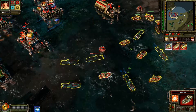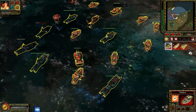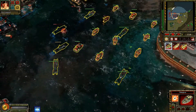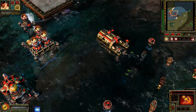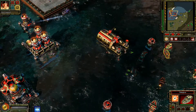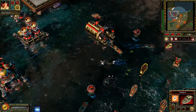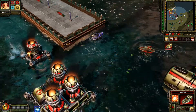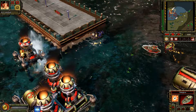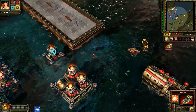Everything's stable. Anything out here? Running cool. We're going. Construction complete. New construction options. Insufficient funds. Our base is under attack. Our ally is under attack. Repairing. Any units detected.